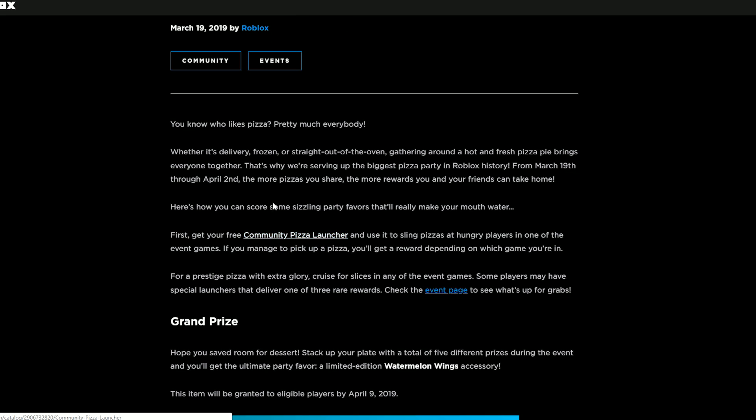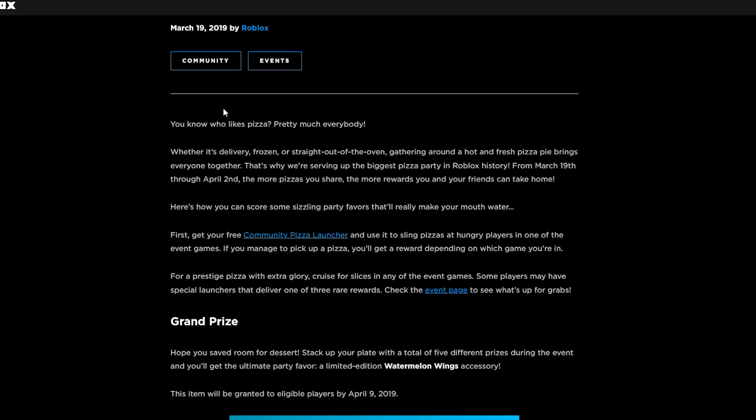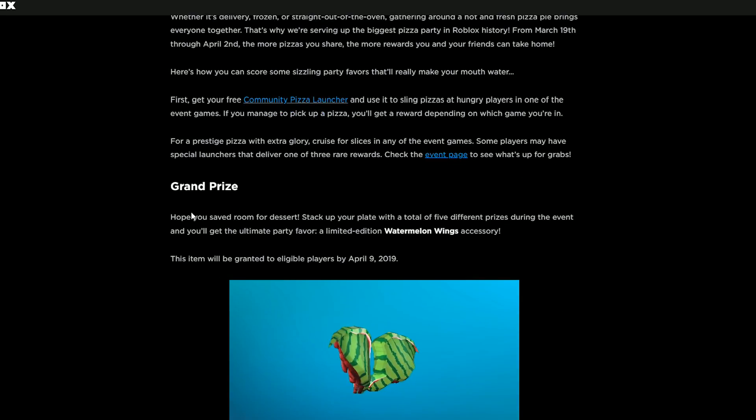What's actually even more interesting is the community pizza launcher — it's free, and you're able to shoot it to get a hat from it, though I'm not sure exactly how that works. This actually reminds me of the egg hunt in the way that you get a hat from a launcher. I kind of feel like Roblox wanted to make an egg hunt event early, so they just did this instead.